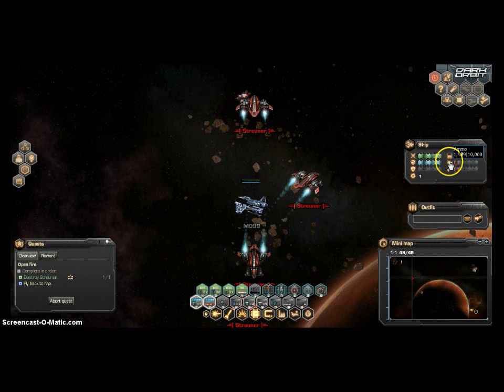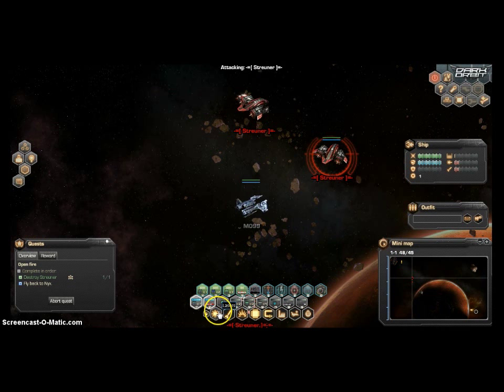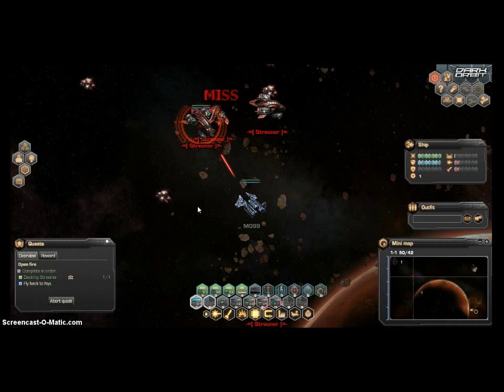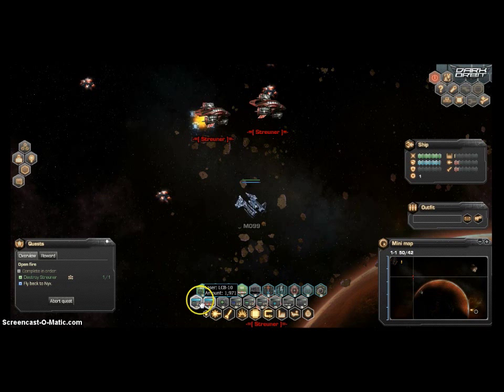I believe this is my ship's health. I have to destroy one of these strewners as well — that's easy. I'm going to kill a couple more of these guys just for some action. Down here is where the ammo is. We can buy ammo for these other weapons along here, and that's a lot of strewners. I have 93 missiles and 1,971 of those lasers. Pretty cool. Let's destroy one more of these guys.